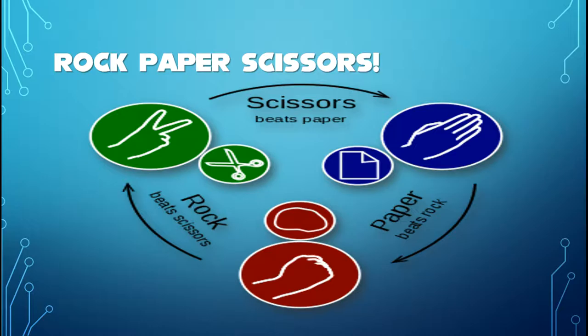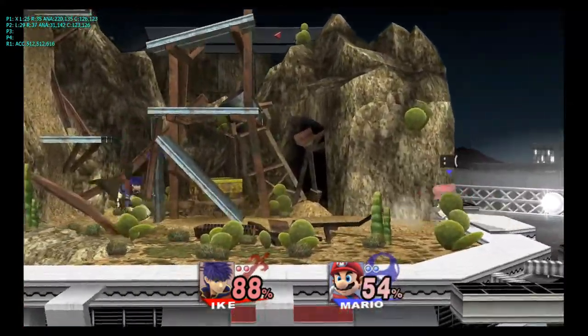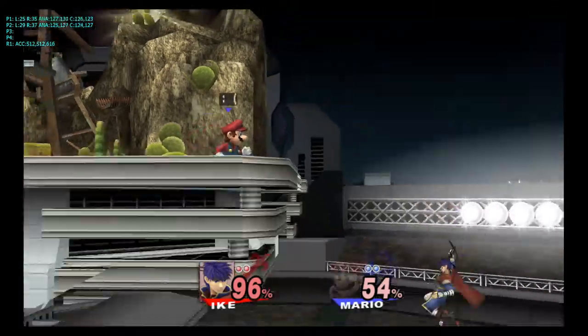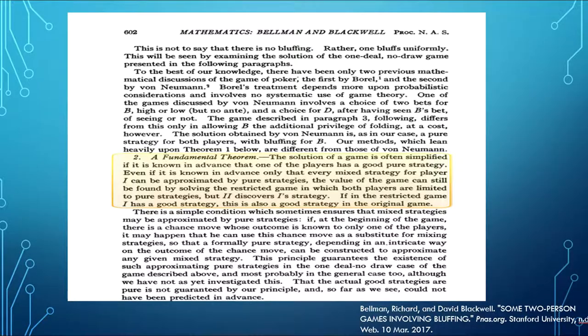This game at its core is just a giant game of fast-paced rock-paper-scissors, but replace rock with shield, paper with grab, and scissors with attack. Rock, or shield, beats out attack — meaning if your opponent attacks your shield, you can either hit them or grab them in the lag that comes after they hit you. Grab, or paper, beats someone who sits in their shield all day. Lastly, attack, or scissors, is beaten out by grab, or paper.